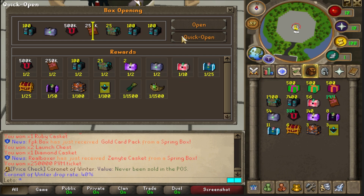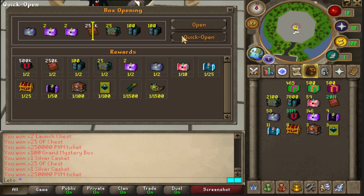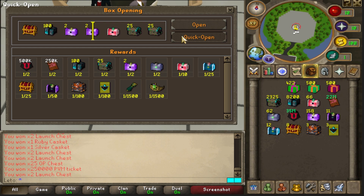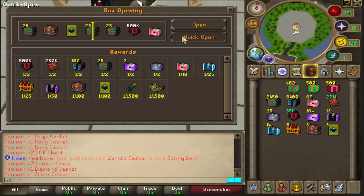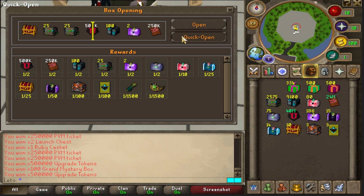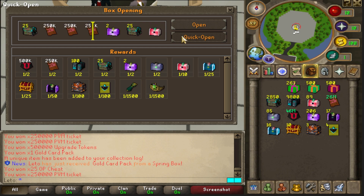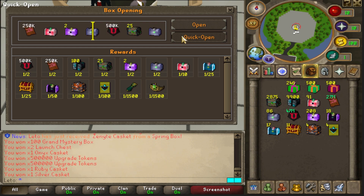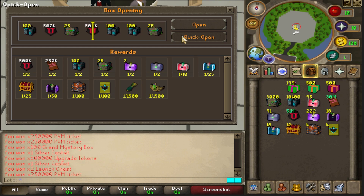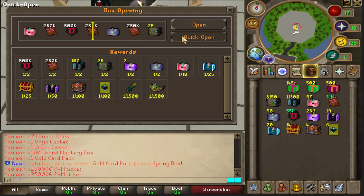The spring boxes have the same drop rate as the winter boxes. Maybe I'll have better RNG — my birthday is in spring, so maybe that'll help. Nothing too good so far, still 330 left to open. Come on, give us something juicy. It seems like NS got a coronet as well, so far we haven't gotten any items — what the hell is going on? We are literally losing this battle.